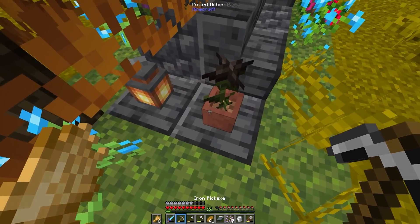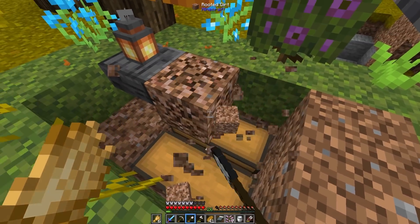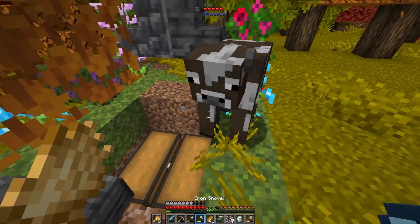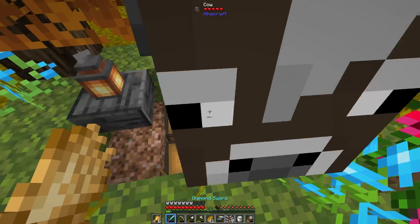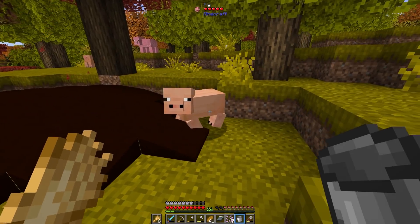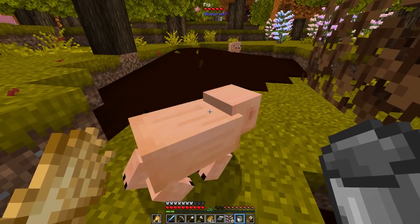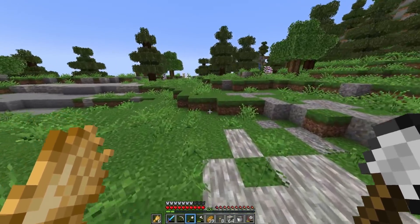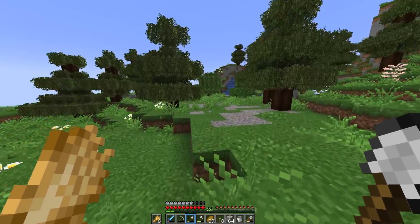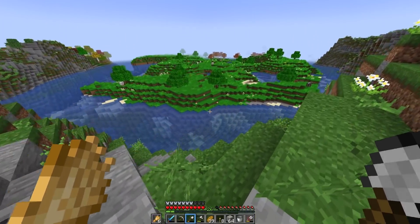What do we have here? A grave — a deepslate grave. It's a wither rose. There are chests! Still no luck on the rainbow sheep though. I know where I can get them — the ones we found last episode are just 1,500 blocks away. By this point it would have been faster to go there, but I really don't want to track animals back that entire distance.